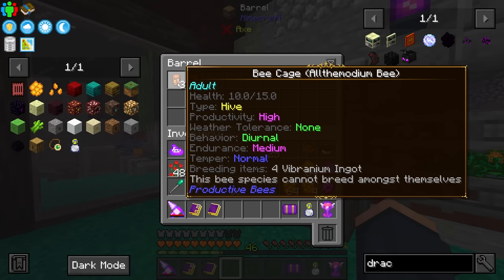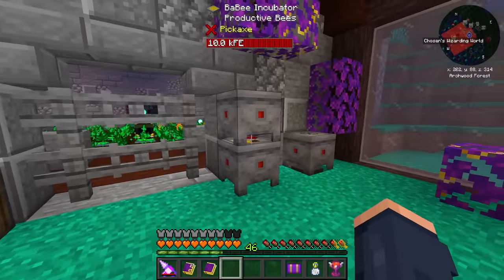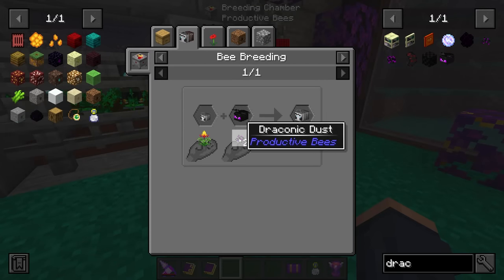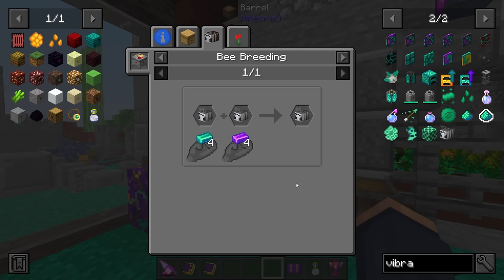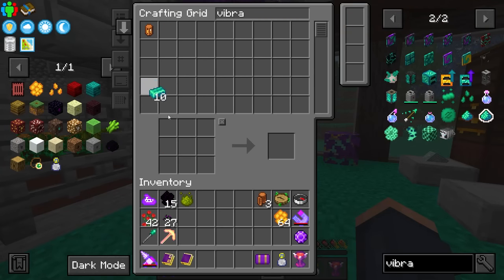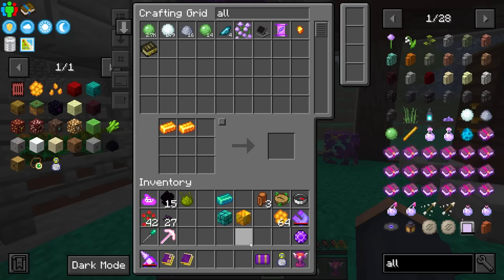Having a mixture of nocturnal and diurnal bees means they're always producing. For the draconic bee we put the draconic dust in, and that should jump start the vibranium bee - and of course we'll need five of those as well. The last bee is going to be a little difficult. Now that we have our current bee set up, it'll be time to make a block of vibranium and a block of Allthemodium material for their respective hives.